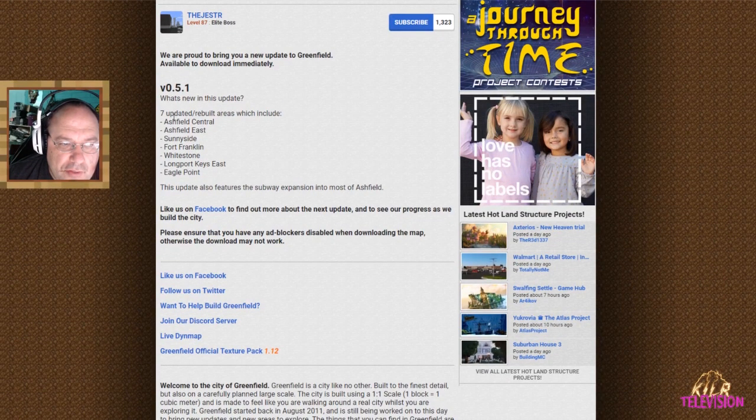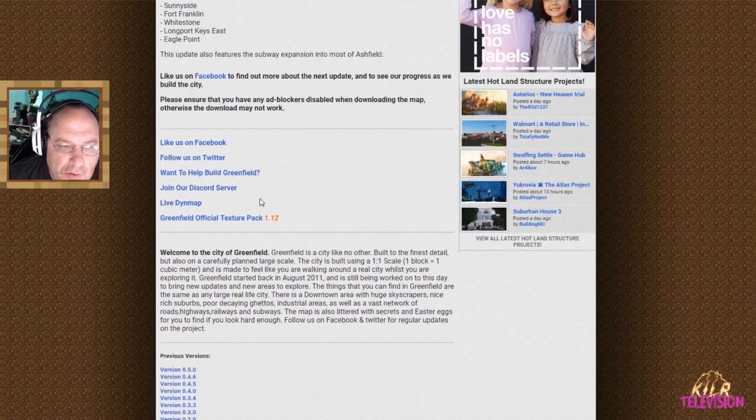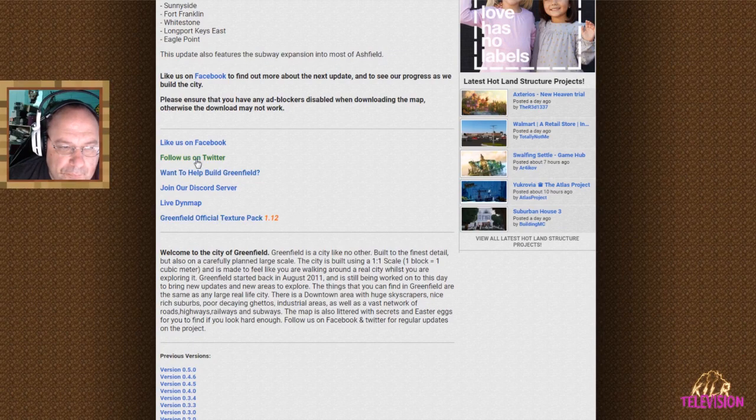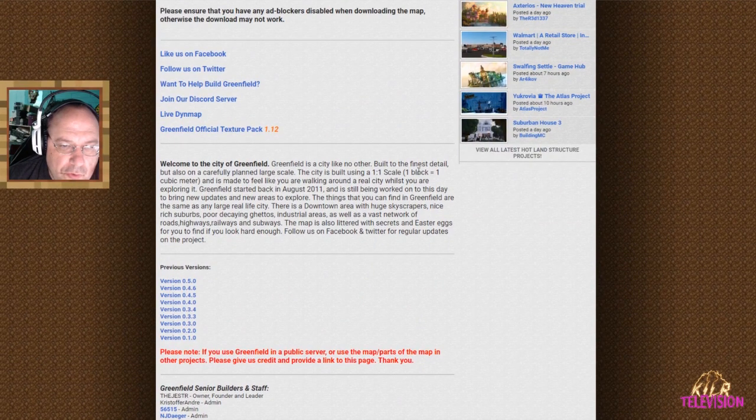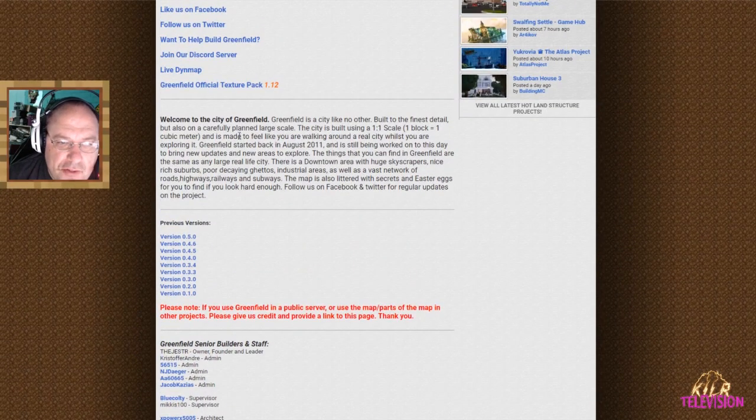So what's new in this update? 7 updated rebuilt areas. This update also features a subway expansion into most of Ashfield. There's a live map and an official texture pack, which will be in the main download anyway. Greenfield is a city like no other — built to the finest detail, but also on a carefully planned large scale, using a 1 to 1 scale where one block is a cubic meter, made to feel like you're walking around in a real city. He started this back in 2011, and right now it's 2018 — this guy's been working on this for nearly 7 years!